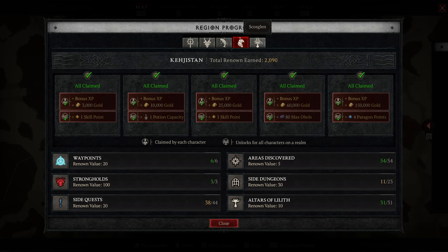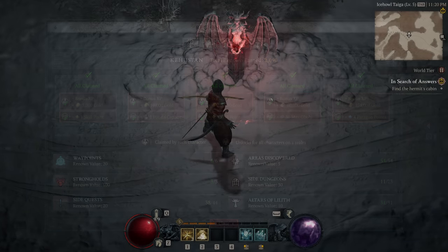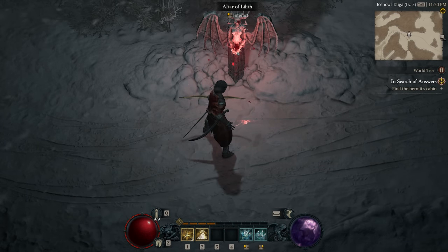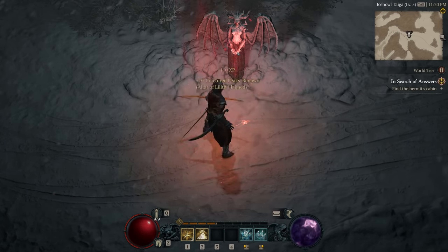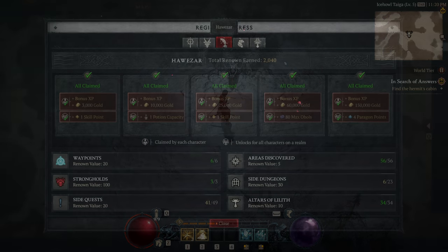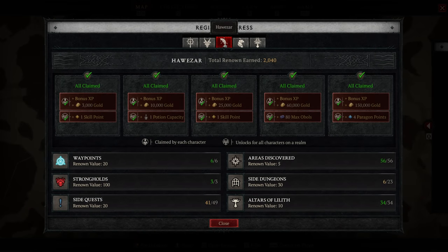Most interestingly, we have the altars of Lilith, which provide small account-wide benefits. The renown rewards are also account-wide, so a second character benefits from everything immediately — a sort of built-in alt catch-up. The altars of Lilith specifically add things like base stats, extra paragon points, higher capacity on certain currency maximums like our gambling currency, and various other things.